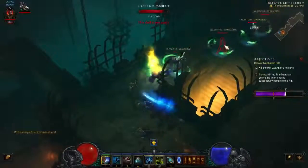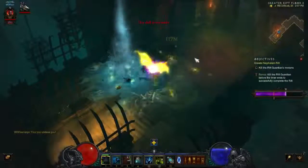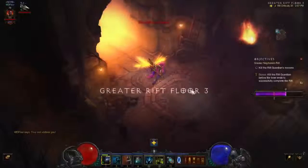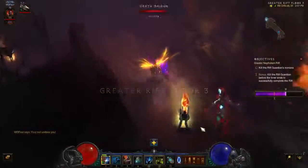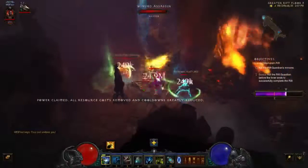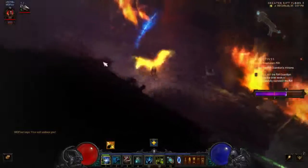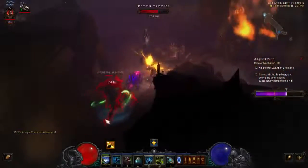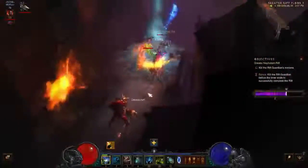And there we go. One of the cool things I like about the Jade Harvester build — when you dot all of them with Haunt and then harvest them all, the Haunts just go out. You just see the Haunts running around going to find all the enemies. I think that's pretty funny, especially when you get a big mob of them.